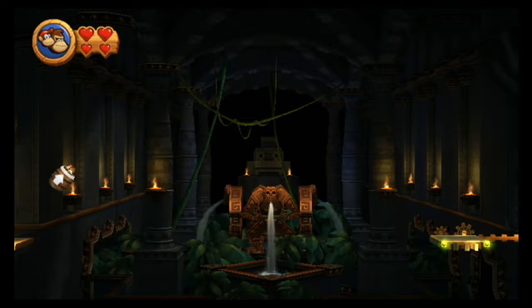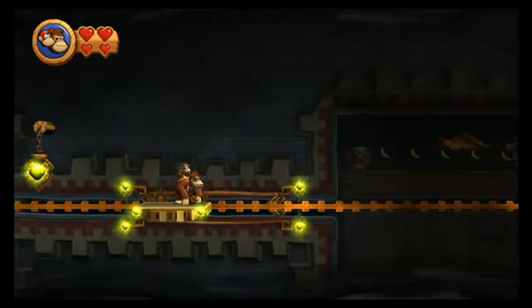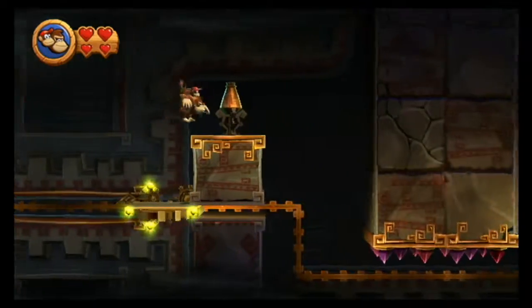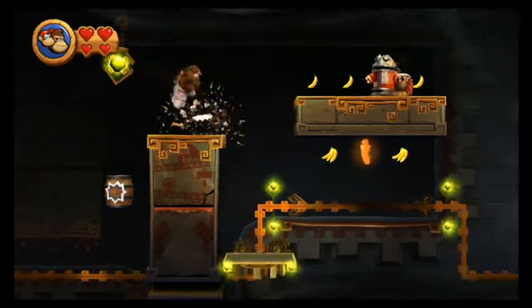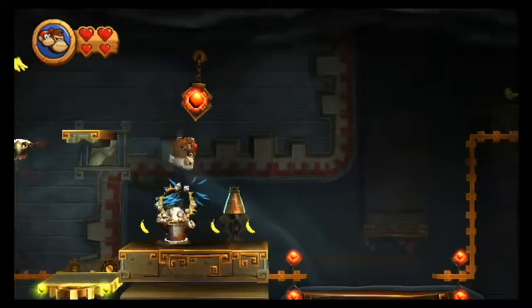Basically, for this one — I like those graphics there, that background — this one is basically sort of a cross between Trick Track Trek from the first Donkey Kong Country game and Target Terror from the second, if you can imagine that. Or alternatively, just Tanked Up Trouble from the first. We have this platform on a track, and we have to hit all these colored switches, changing them from red to green, and not screw up.